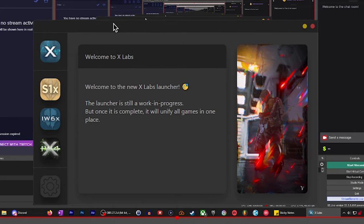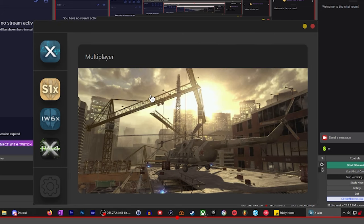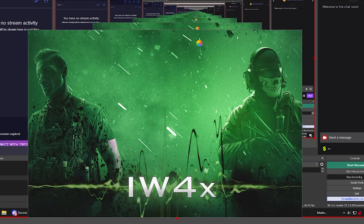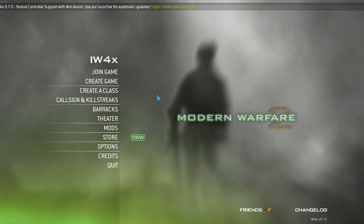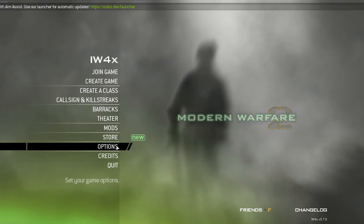This is a pretty good time to mention the new launcher. This was already a thing for a while for IW6S S1X, but this is completely new for IW4X — you can now access it through here, just in case you didn't know. It's like a new feature. So plug your controller in — you can plug it in whenever, it doesn't matter when.